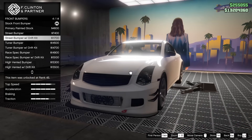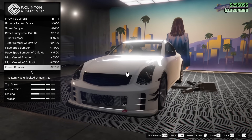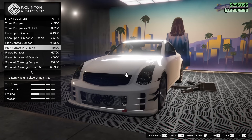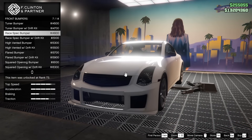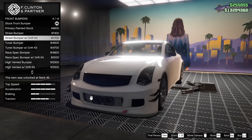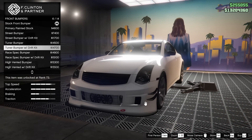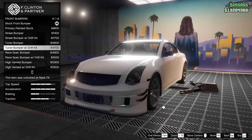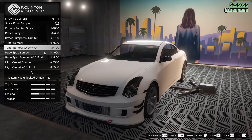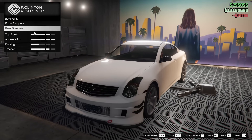We have all of the performance upgrades on the car already, and we have some pretty interesting options here for this vehicle. There's some pretty cool stuff we can do. The twin fans on the radiator seem to be a pretty common theme here. I don't mind the tuner bumper. The drift kit is kind of insane — it's a little too much, but at the same time, it's a G35, so I'm just going to go for it.